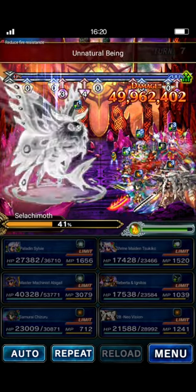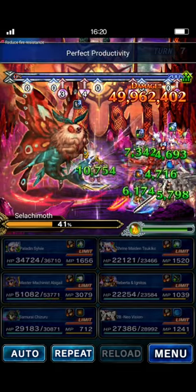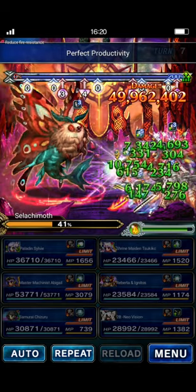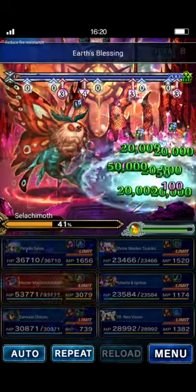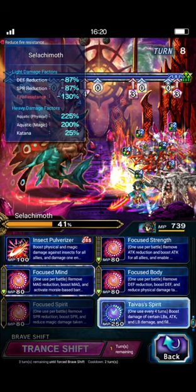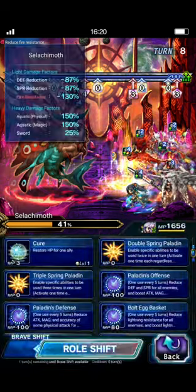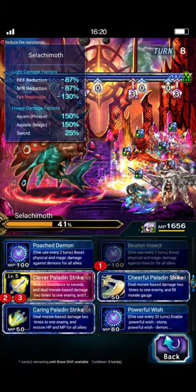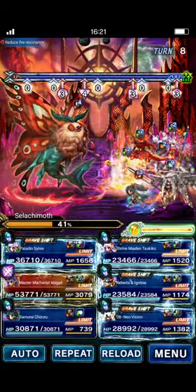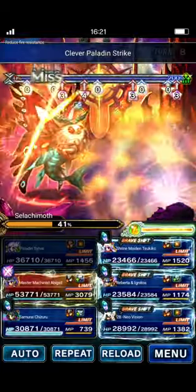I'm in pretty good shape here. This turn should be pretty tame. Now she's going to get her SLB back up and running. As you can see, I've got some counters on her for LB Fill. Once again, 2B does Tyvus' Spirit. Chizuru will do a Tyvus' Spirit. Roberta: we'll re-up all this stuff — Aquatic, Rousing. Sylvie will do Beaten Insect on 2B and a couple more Clever Paladin Strikes to make sure all those Mirage Stacks are gone. Tsukiko will store.